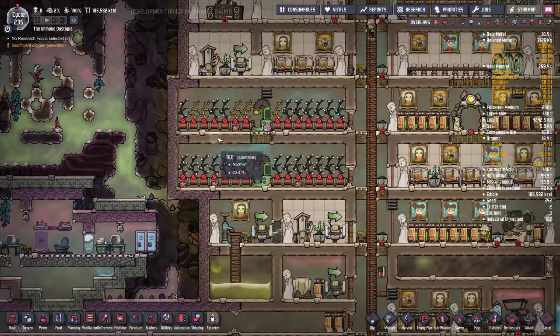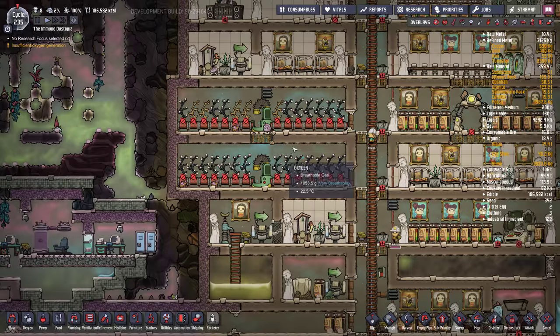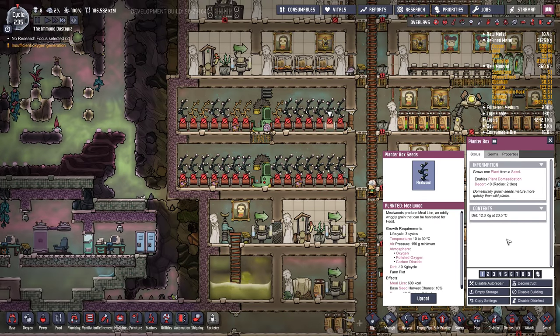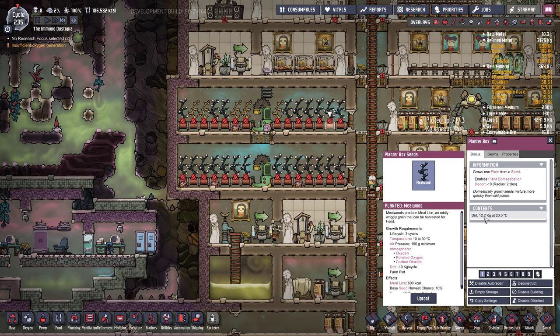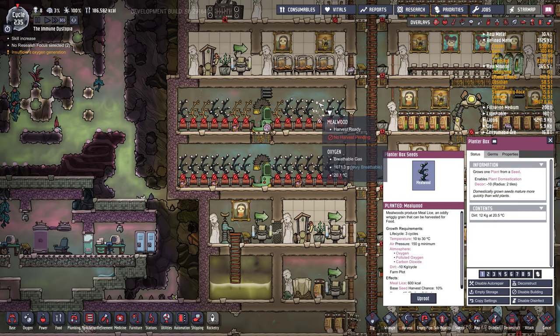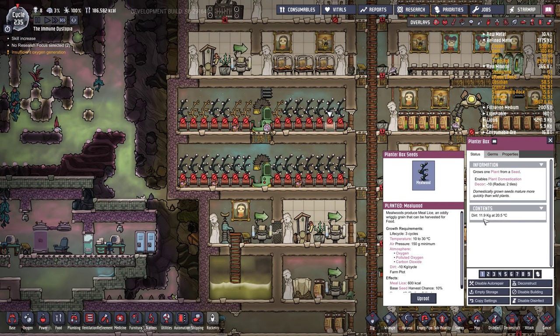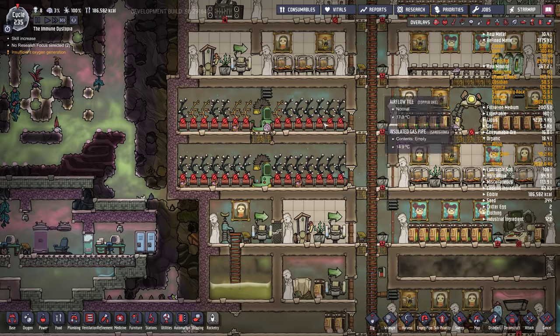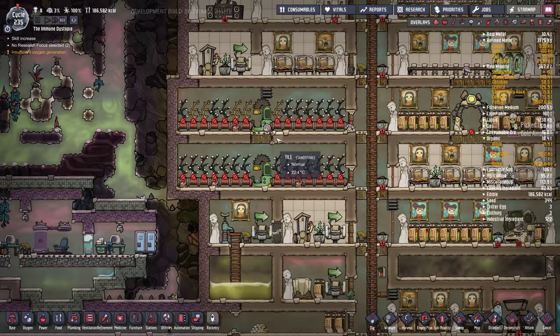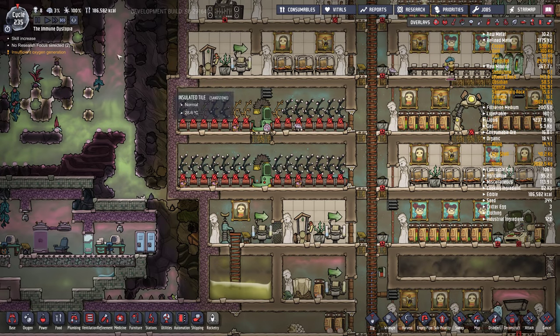He has all his mealwood turned off. If you click on one of these mealwood plants, you can see the dirt is actually going down. So even though the plant is fully grown, it's consuming dirt. The dupes will come along and keep putting dirt in, wasting it all away. I'm going to turn these back on so they actually start harvesting them.